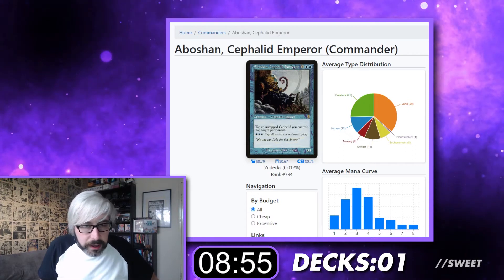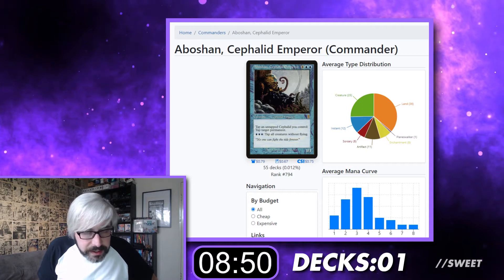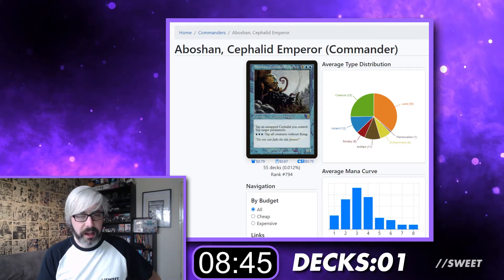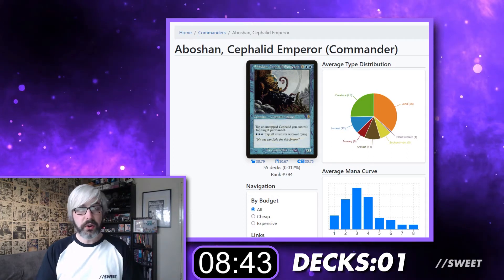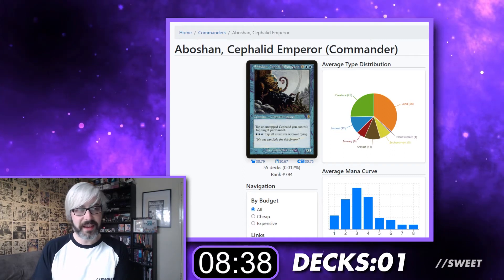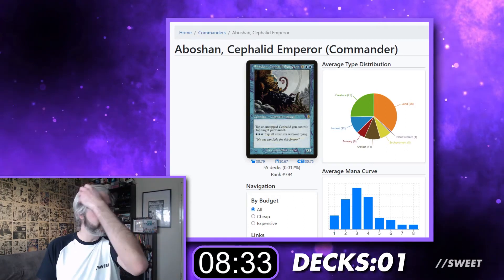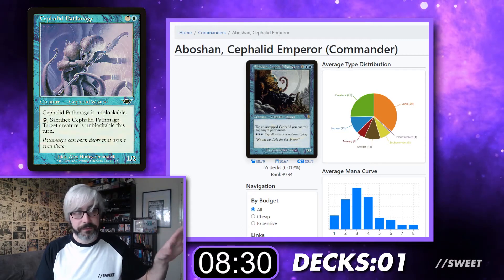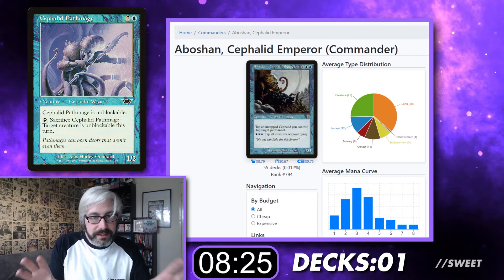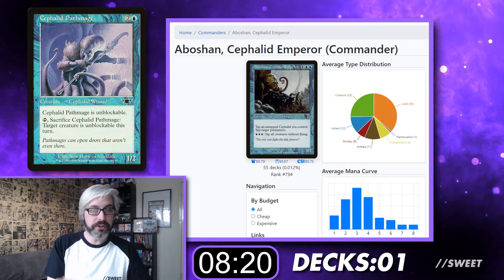Abashan Cephalid Emperor — 4 blue-blue for a 3-3 Cephalid Legend. Tap and untap Cephalids you control to tap target permanent. Blue-blue-blue: tap all creatures without flying. I'm hoping there's enough for this to work. We might need to pad it out with some shapeshifters, but we are going with Cephalid Tribal — or at least sea-creature tribal, but mainly Cephalids. There's a cool amount of them. Most of them are from this kind of era, very old cards, but they look kind of cool. So yes, Cephalid Tribal.